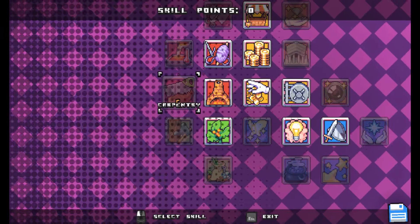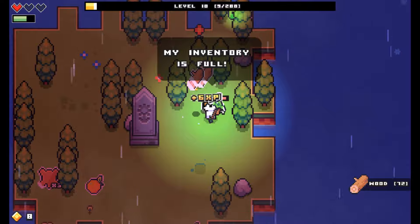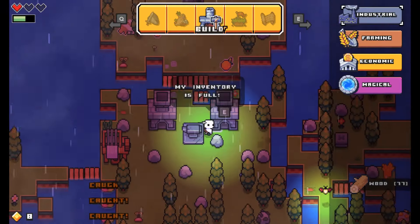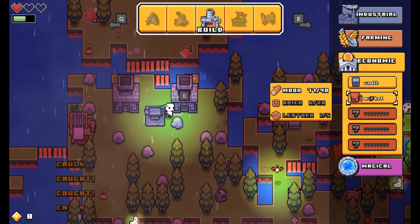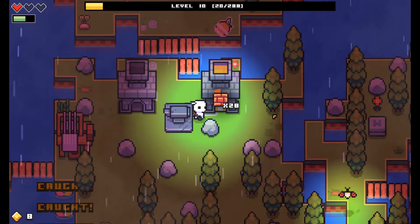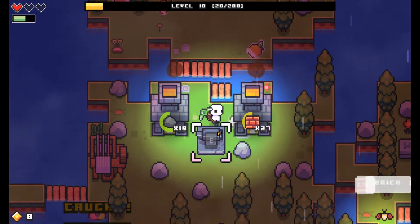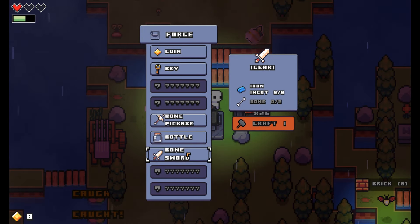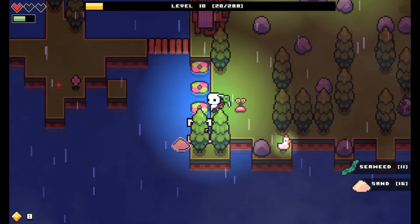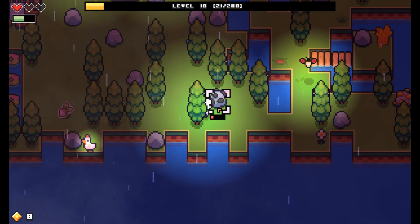Maybe I should do woodcutting? Would that lead me to a windmill? Because I know there's a little windmill. What do I need to build a market? I need brick. I need leather. I can get started on the brick. I'm definitely going to need more coal. I need bones to make these things. Let's make a vault first.